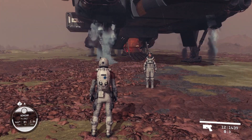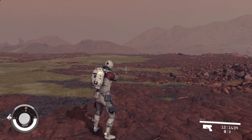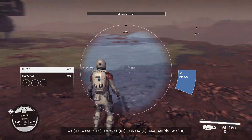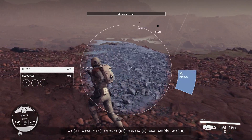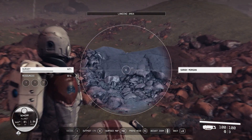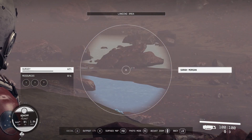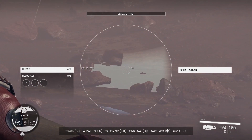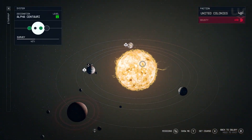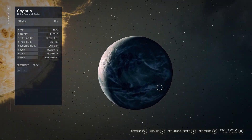You cannot manually land your ship — it's all a cutscene — and there are no terrestrial vehicles to speed up exploration, so straying too far from the ship can take a very long time. Details on the ground are absolutely beautiful and very realistic, and terrain, flora, and fauna are equally realistic. The player has a scanner to collect data about the planet, and weapons can be used at any time. The star map is easy to read and makes sense to navigate, and there's plenty to explore across over a thousand planets.